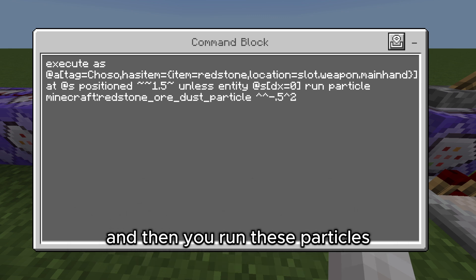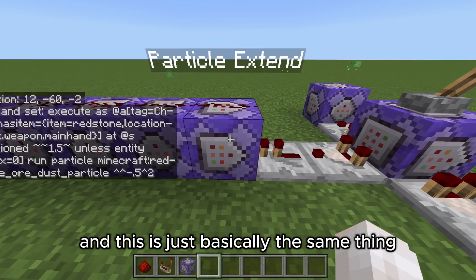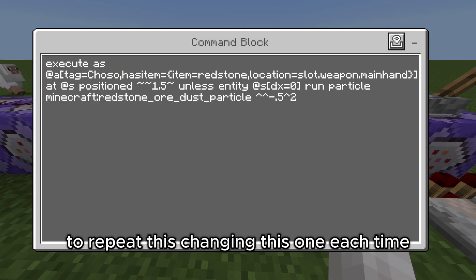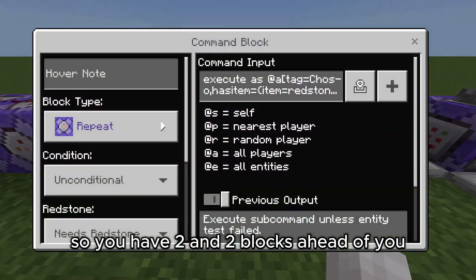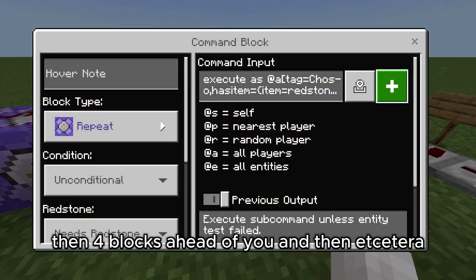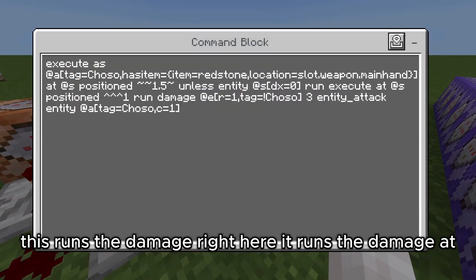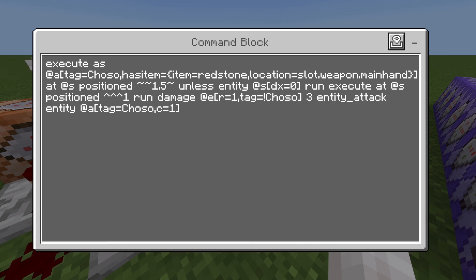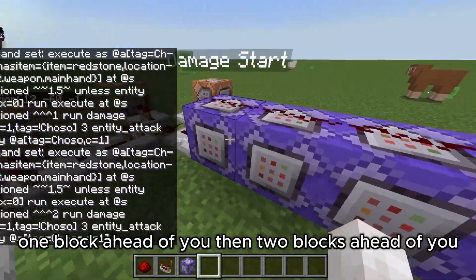These particles are basically the same commands repeating, just changing the distance each time — two blocks ahead of you, then three blocks ahead, then four blocks ahead, and so on. For the damage, it runs the damage at one block ahead of you, then two blocks ahead, and keeps going.